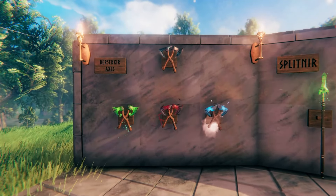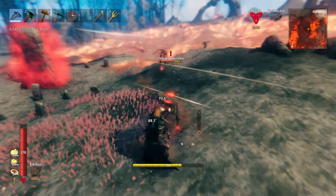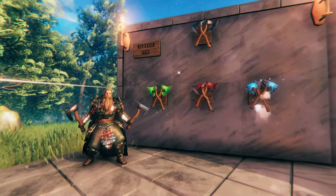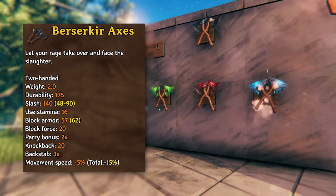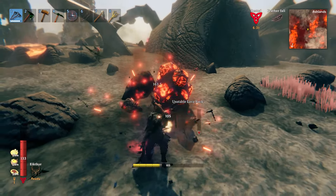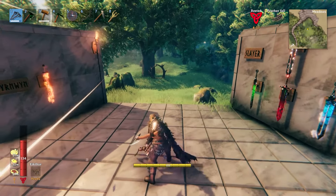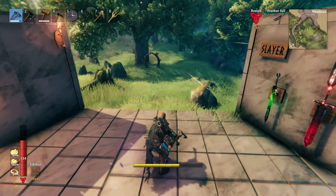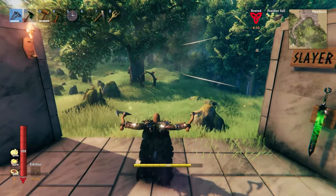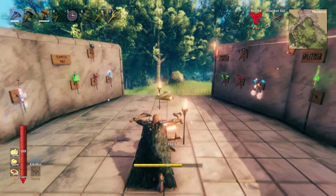Next up are the Berserker Axes — probably one of the most exciting new weapons in the update, as there haven't been any of its type previously. These dual-wielding axes deal 140 slash damage at the base level, and they are one of the fastest hitting weapons in the game. The attack combos are pretty much infinite, with each strike landing right after the previous one. And the special attack is also a one-of-a-kind, as you propel yourself forward before doing a double slash with your axes.